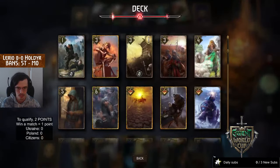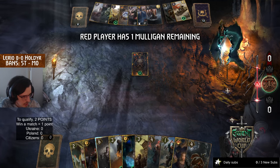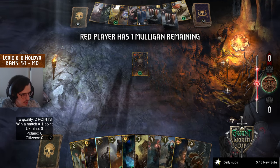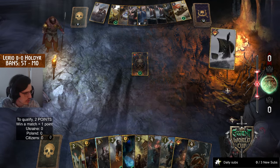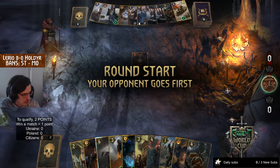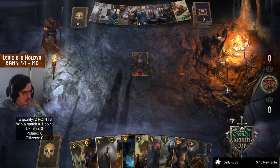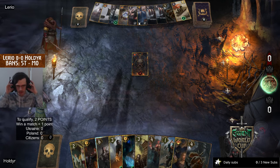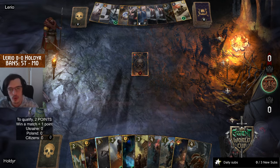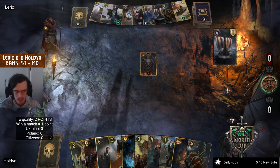This looks like holder's list. It's awkward because you miss the mulligans, but it's easier to follow when you know who is where. We have Lario on blue coin on the top side against Holder on the bottom side.